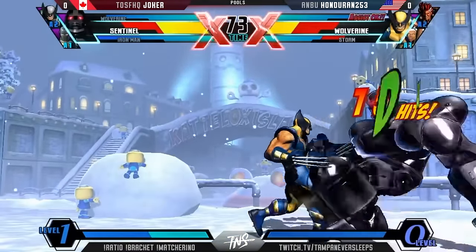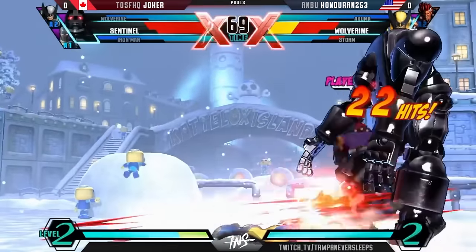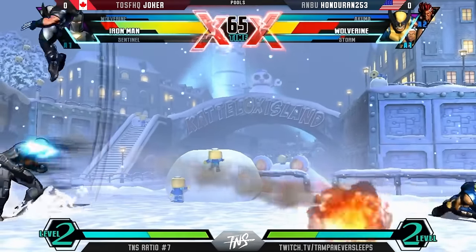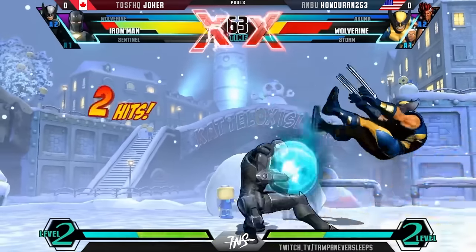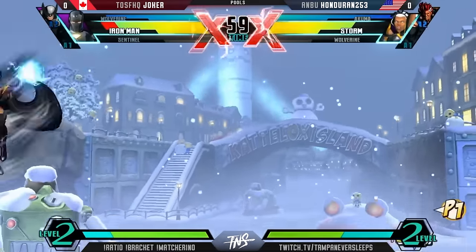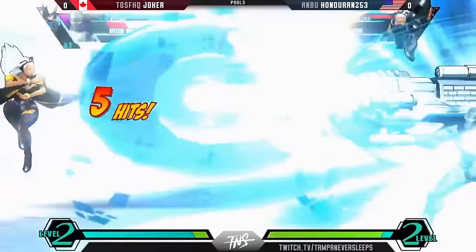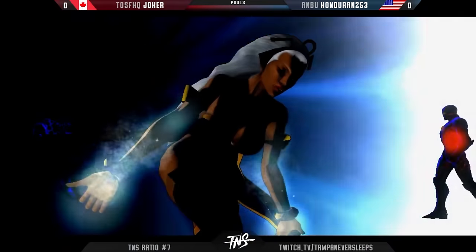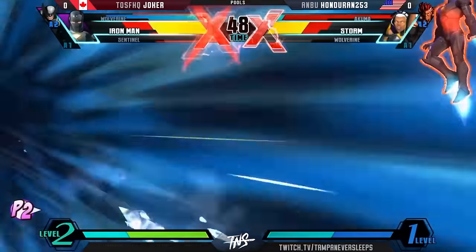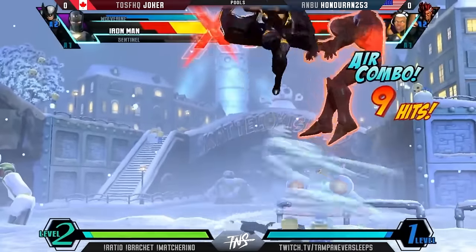Here we go, continuing forward. Joker — meaty on the tech chase there, looking good for Honduran. Joker was sitting on a pretty decent lead, but after the switch out things are getting a little messy. For the meaty, Jump H — almost got it off the Tatsu. Good dash out. One of the good things Storm does have is the mobility — Storm has amazing mobility, great control within that mobility. There's the super to blow up Goki — Akuma just got destroyed. Full screen able to get him — what a snipe. Hail Storm, well out of that. Clean hit. Okay, Honduran — he's got the right combo, more than enough.